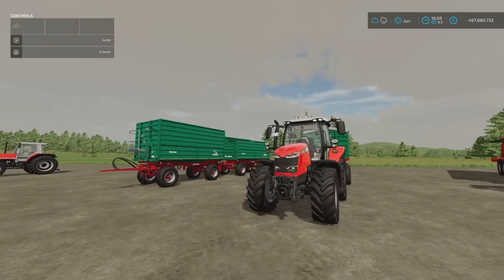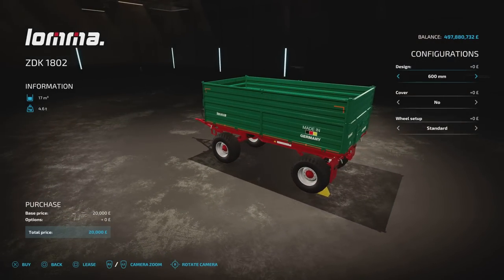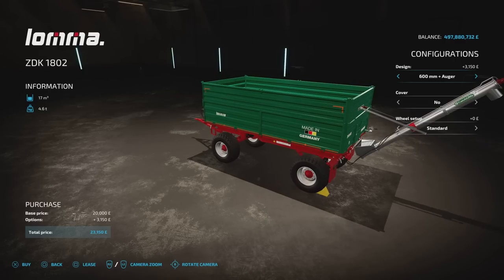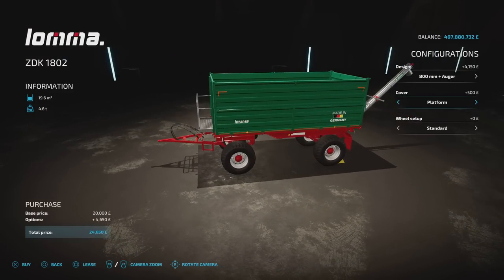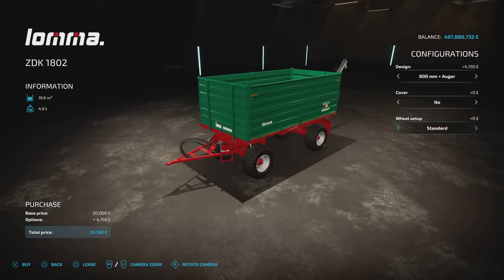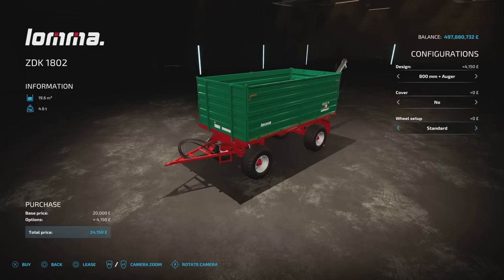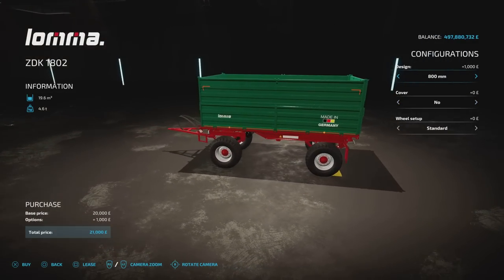All three trailers have trailer hitches and can attach together, unless you've got the auger pipe on — it catches on the next trailer. The Combi is a little bit bigger, the Uni is a little bit smaller. The Uni has an extra side-catcher attachment for silage or forage harvester overloading. You'll find them under trailers. The 1802 is 20 grand, slot count 11 down to 1. Configuration options include 600mm at 17,000 litres, 800mm at 19,600 litres, auger versions of each, bale trailer with straps, plus platform and cover options. Tyre choices: standard, wide communal Michelin Cargo X-Bib, and Vredestein Flotation Pro.